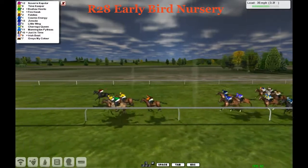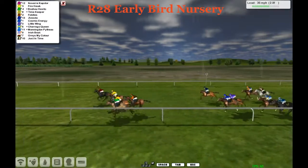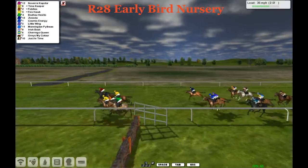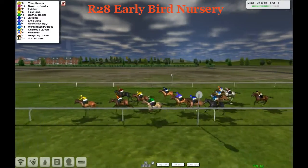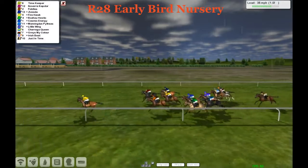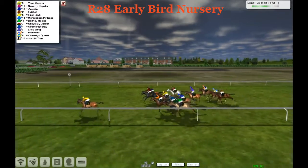Graze My Color — the favorite — punters are going to need to start screaming him home because he's going to need to kick from there. It's Navia Capdor still in front, Firehawk, Timekeeper, Fiddles, with Little Wing trying to run on from the back of the field. Timekeeper looks a massive runner. Graze My Color is going to need to kick and from further back, Just In Time — but suddenly you'll see the gray starting to cut through them like butter.